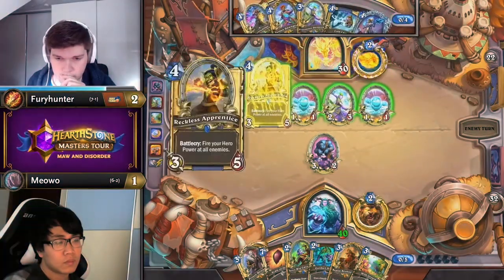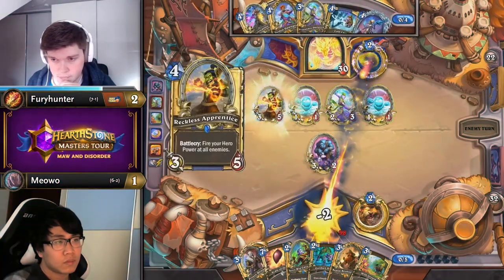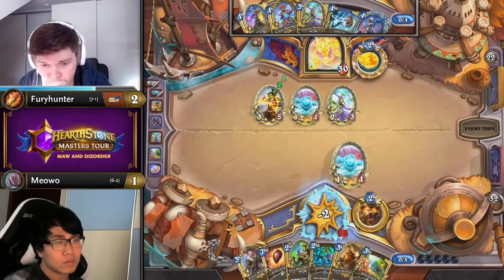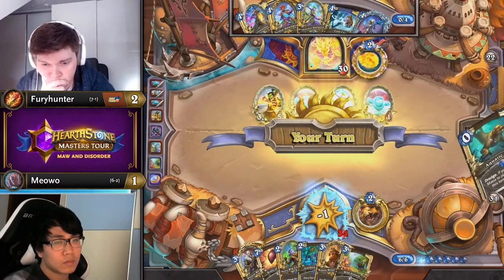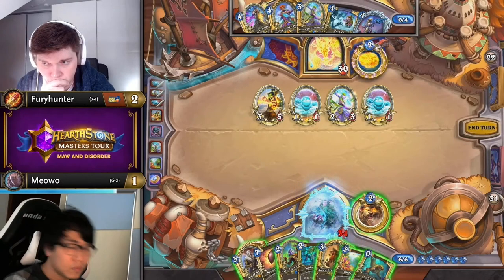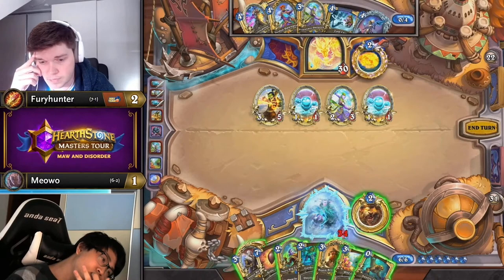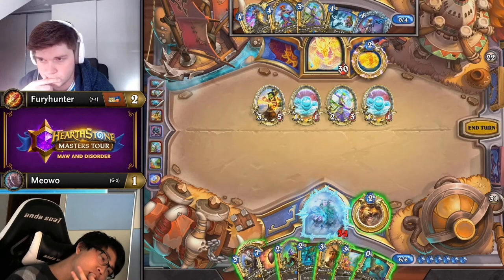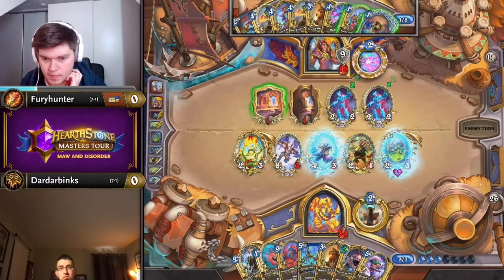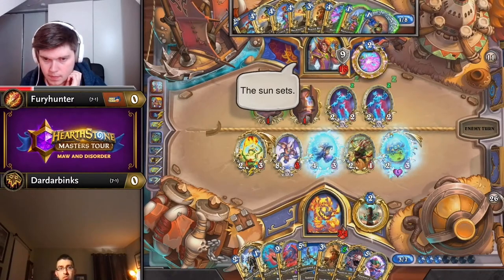More so than the mulligan, the tough part about Ping Mage is knowing when to use your big damage pieces early. We all know how deadly Reckless Apprentice can be when held for post-Dawngrasp turns, but we see Fury Hunter play it on curve with a Wildfire active. He recognized that his other plays were really low-tempo, while Reckless protects his other minions and creates pressure. No need to get greedy — making a high-pressure play is a good matchup call against Ramp Druid.